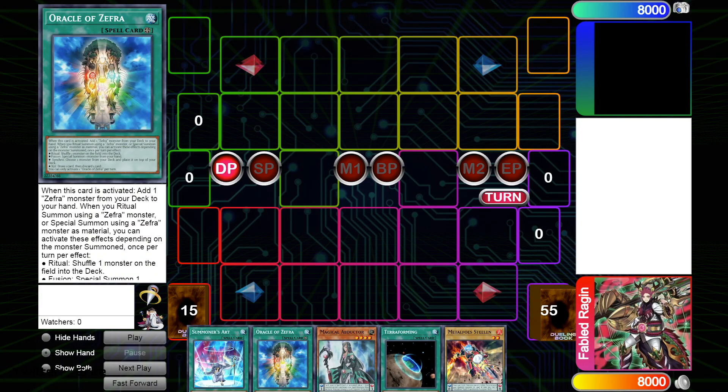This is Eric with Epic Dual Time — not the Eric Bernier you know and love, I'm Eric White. Hopefully two Erics won't be too confusing, but I'm here today to talk about the new pendulum support that just got leaked, specifically in regards to Metal Foe. There are so many synergies with Metal Foe, as several of the new cards trigger off destruction.